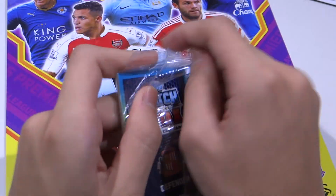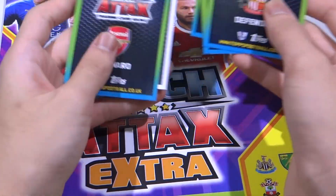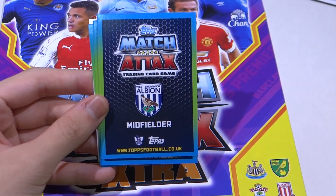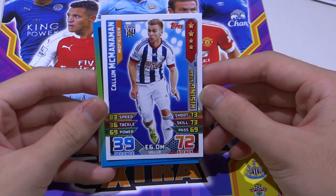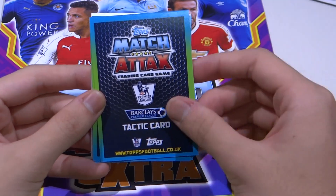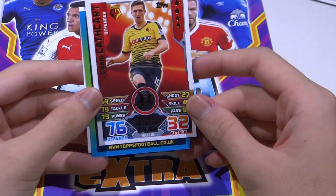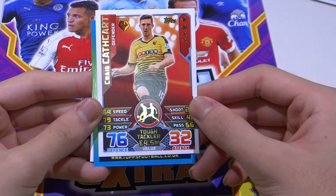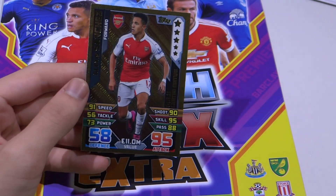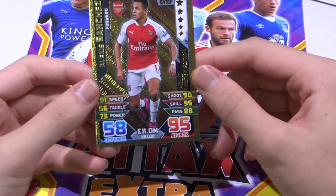Let's open this. What do we get here? That's the code for Alexis Sanchez. We have West Brom of Sunderland. Callum McMahon Rising Star. Bournemouth forward Joshua King Rising Star. Roberto Martinez, now fired, manager card. Watford Defender Craig. And we have the Arsenal forward right here — obviously Alexis Sanchez. Very, very nice. Looks the same as the Match Attax Extra 15/16, obviously.